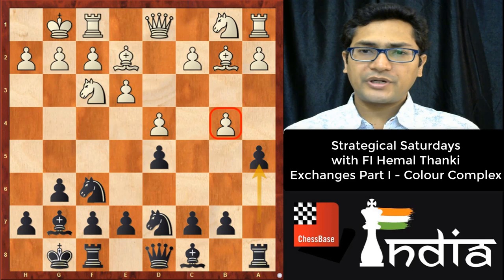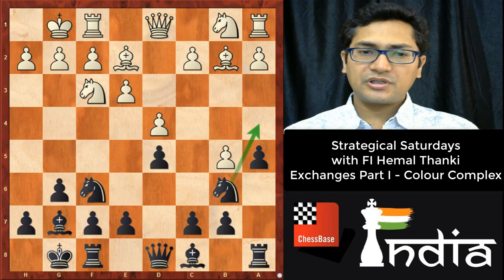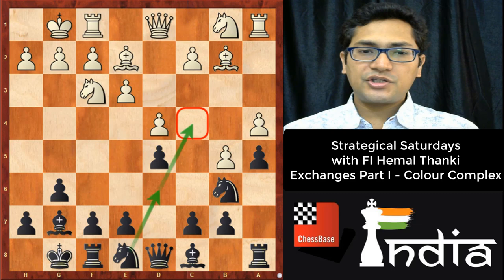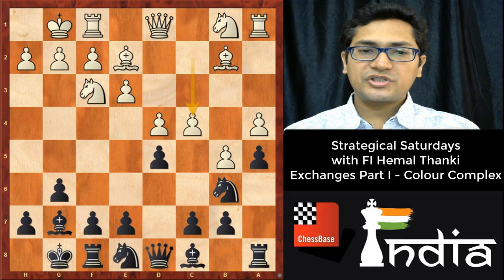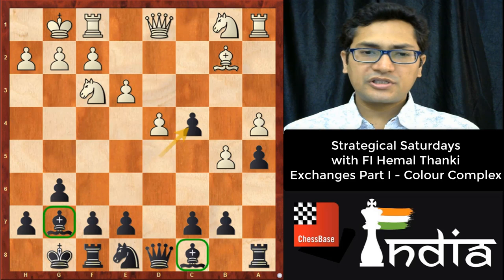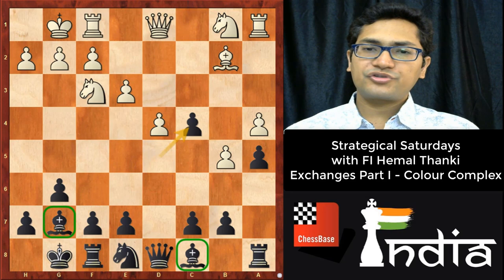b5 is more logical compared to a3, because after b5, I am going to play Nb6 and Na4 is still a threat. If white plays a4, then black will play Ne8, with the idea of Nd6 and Nc4, since c4 is weak. Whenever white plays c4, we just trade everything there, and black will have the bishop pair. The light squares remain weak in white's camp. But after a5, white played a3, which I feel is the first mistake.